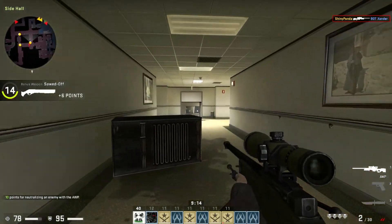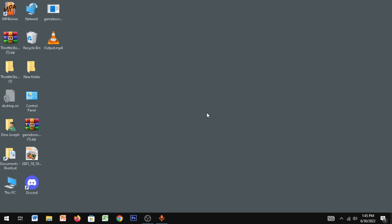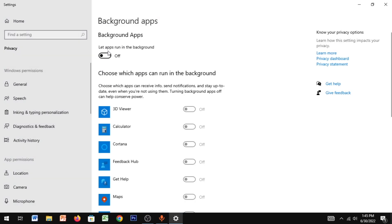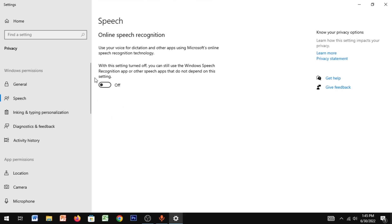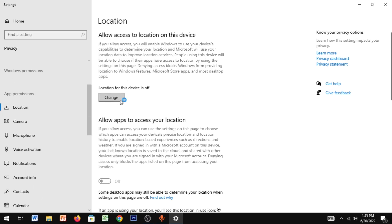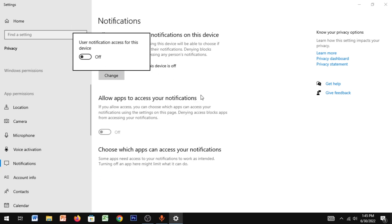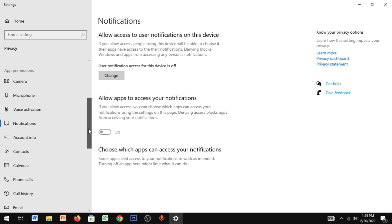For the next step we're gonna change some computer settings to optimize your PC to run games better. Go to Start and type in Background Apps. Go there and make sure 'Let apps run in the background' is disabled. Go to General and disable all that, go to Speech — make sure that's off, go to Inking — make sure that's off, Location can be turned off as well. Turn off notifications too; it's just gonna make your PC less laggy.